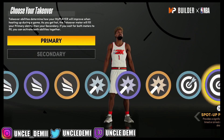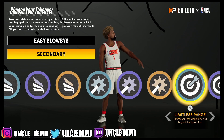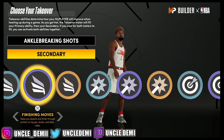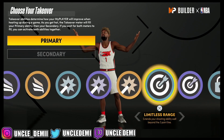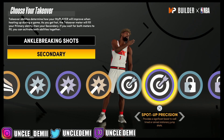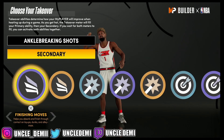When it comes to your badges, you have so many choices — Lockdown, Sharp, Shot Creating, and Slashing. You can go ankle-breaking shots and limitless range threes as a primary ball handler, or you can go angle-breaking shots and finishing moves. If you're a spot-up player, go limitless range and spot-up precision. If you're a primary ball handler, go with ankle-breaking shots. Ankle-breaking shots and finishing moves would be really crazy for a sharpshooter because you don't need a sharpshooting take — you have a 99 three-point shot.